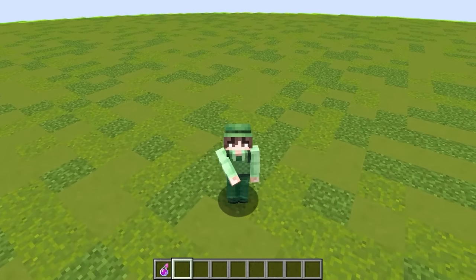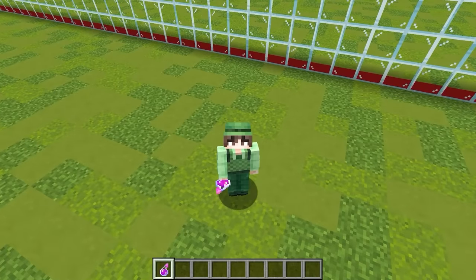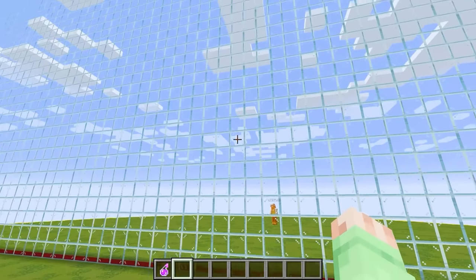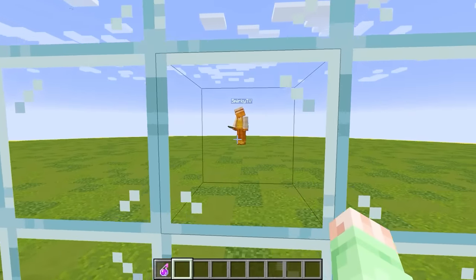As you guys just saw, this merge potion can do some insane stuff. There's literally infinite combinations to make insane OP bosses. But since we're cheating with this one-way glass, I think we should just start off by seeing what Smurky's gonna spawn in.